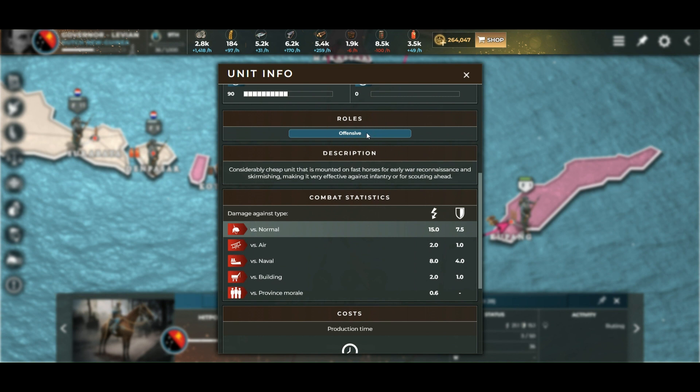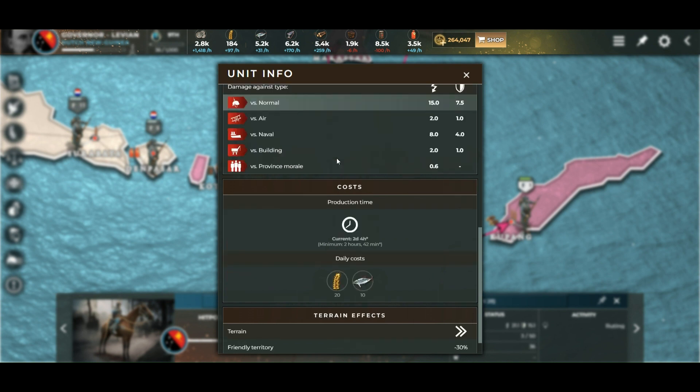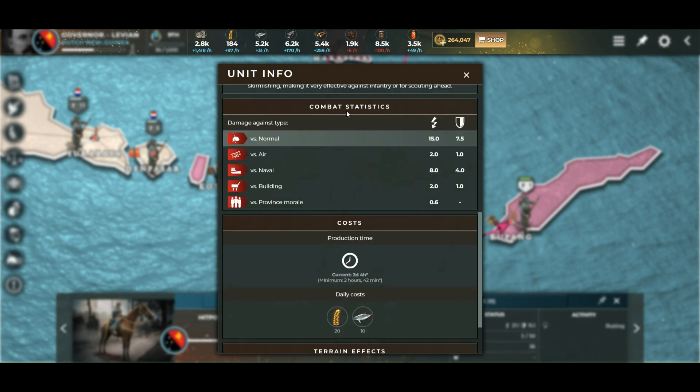This is a very offensive unit, used to attack your neighbors. If you are playing a game where you want quick expansion and really want to attack, I really recommend building cavalry. Look at the combat statistics: damage against normal type — that's against other infantry — is 15. And towards a building it's 2, so it's pretty good at breaking down forts as well. 15 is amazing.